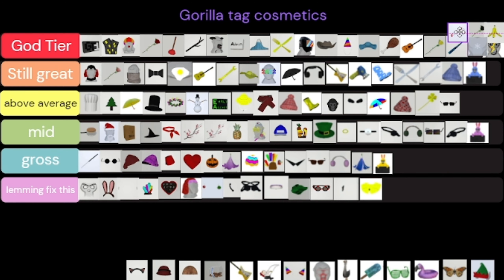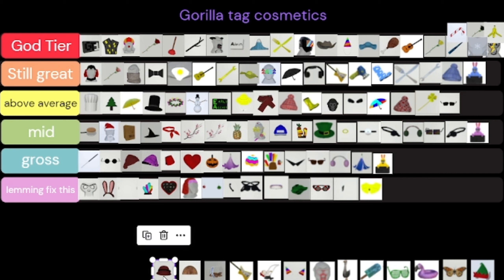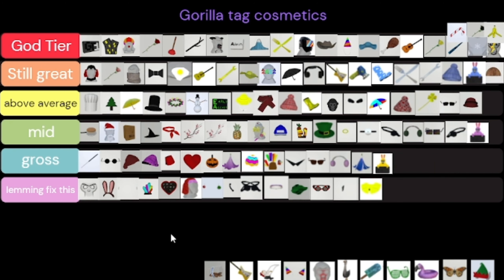The candy cane is also God Tier. Cat ears — we're throwing cat ears in the dump, they're disgusting, nobody cares about cat ears. Sweat hat is cool, I like the sweat hat. The coconut is Still Great.